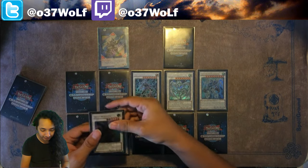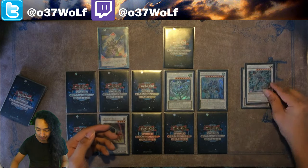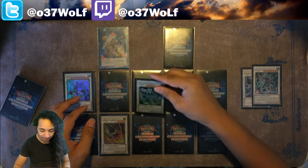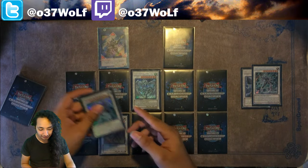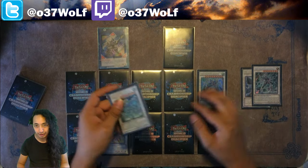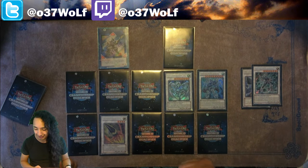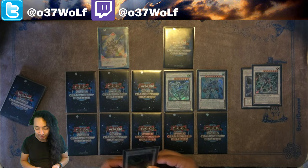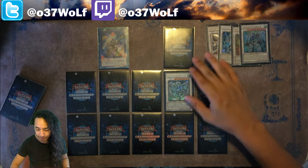Draco — you can just banish it and free up the slot. Omega, similar situation — flip slot. Anything that tributes itself and then brings stuff back, you can use its effect. Like Saryuja Skull Dread: you can use its effect and then during the End Phase bring it back somewhere else. Same thing with Saryuja — you can just free up your slot and bring it somewhere else. That's really good manipulation to use to your advantage.